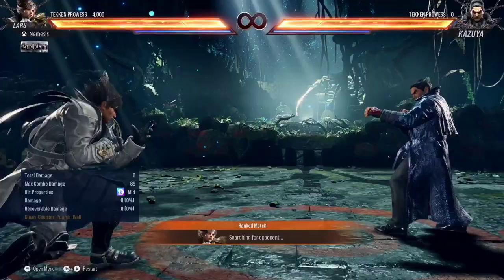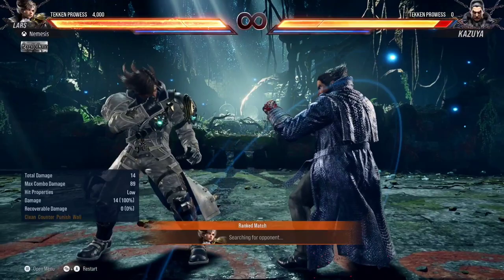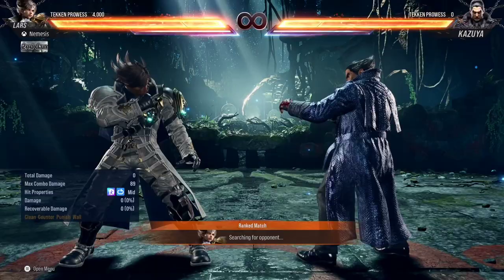The rest of his Heat Engagers are from stance. We have 4-3 — Dynamic Entry 3, basically 4-3-3. What makes this good is because it's a mix-up. Lars now has a new 4 from Dynamic Entry; they took away the Hellsweep, so it's now kind of like a low check. You can use this as a mix-up with Dynamic Entry 3, which makes it really, really good. Best use for Oki, in my opinion.